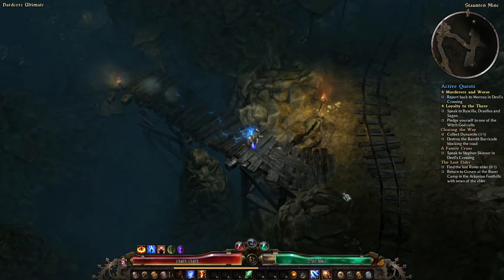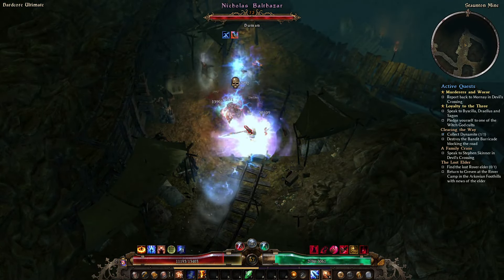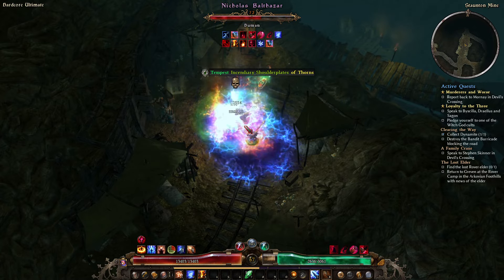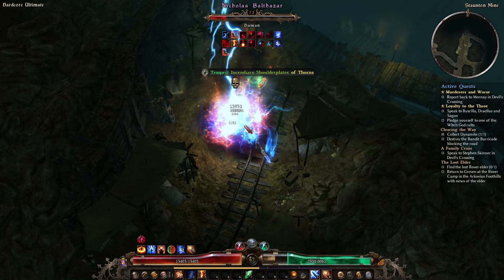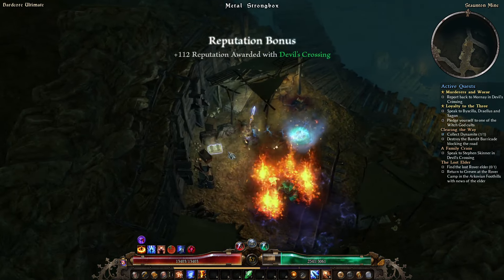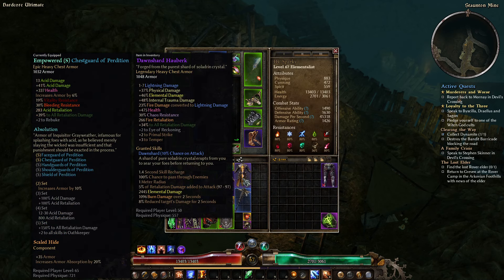It's not uncommon to come out of here with zero so getting one is all right. And here is my good friend Nicholas Balthazar — he's actually doing damage, not heaps but it's damage. I have my finger on the healing potion but I don't think I'm going to need it. The Dawn Shard stuff is pretty good — Dawn Shard is elemental.